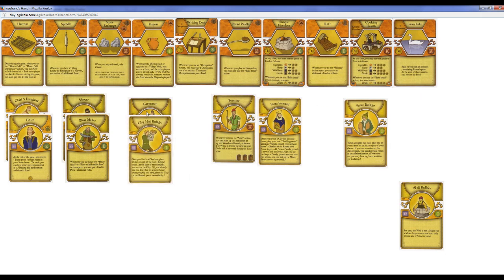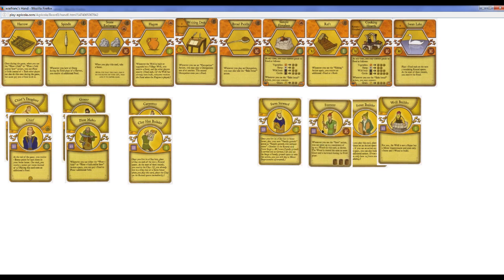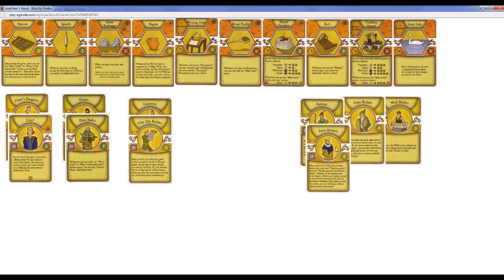I think that's what I want to do — so maybe 1 Wood Room, 2 Clay Rooms, Renovate to a 5-room Stone House. And then my 5th one will be... Forester would give me a ton of wood. I'm not sure.